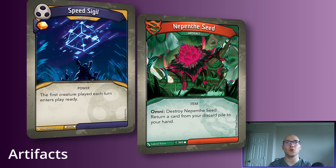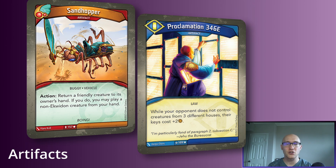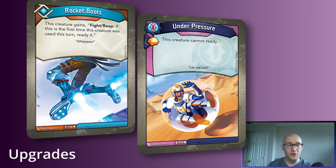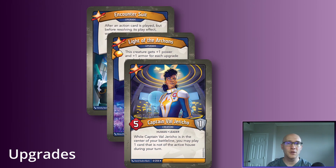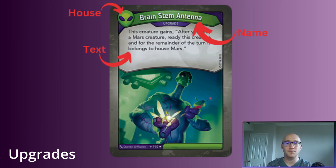Artifacts are sort of special locations or different things that warp the game. They have a lot of persistent or passive effects that sit on the board, and some have very strong actions similar to how you'd use a creature — but artifacts can't reap or fight; they can only do what's on their printed text. Upgrades are exactly what they sound like: they attach to creatures only, giving them text, extra actions, or extra power — essentially a buff or debuff to a creature.